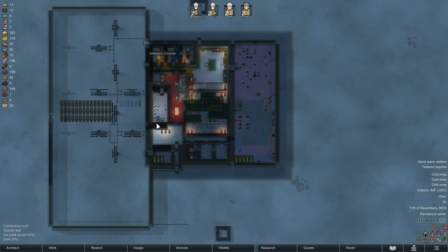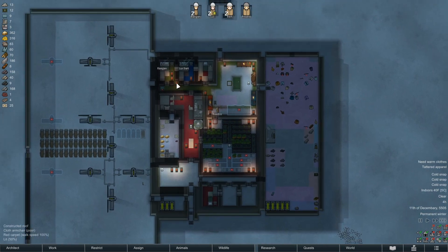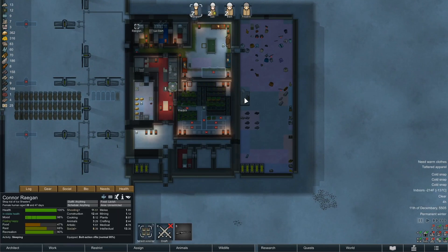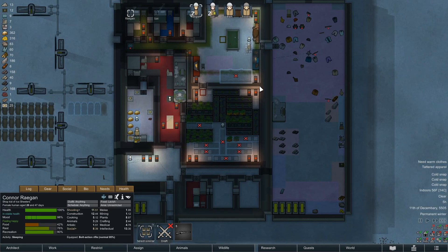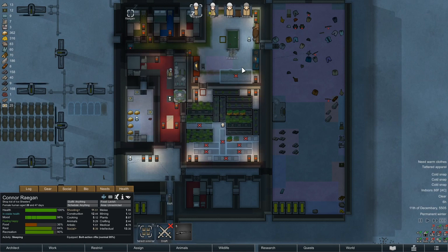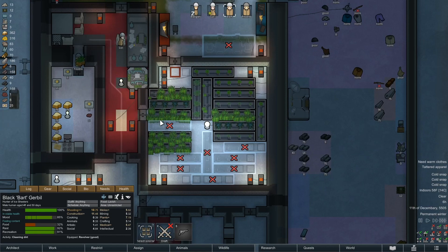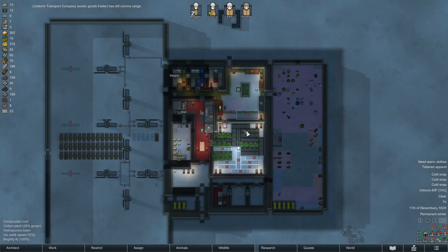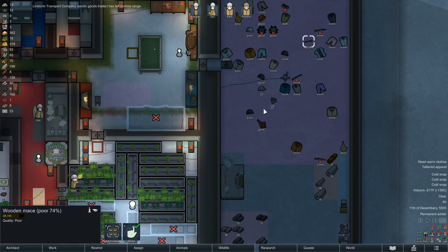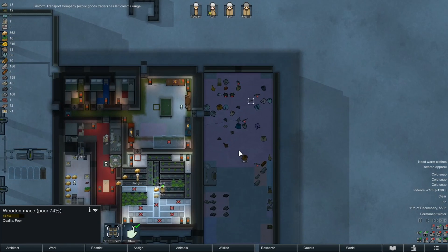We need good material, we need a bulk goods trader so bad. Yeah, there's that happy time I was talking about. He's gonna continue to make drugs, so hopefully they don't bail before he's done. They don't generally hang out forever. Going to go make some graves, which is probably a good thing. We got two more lots of drugs we can make. Oh they left — oh well, it's fine. Nobody's interested in this wooden maze, I might go dump it on the ice. It's been here for a long time and none of the traders have been interested in it.